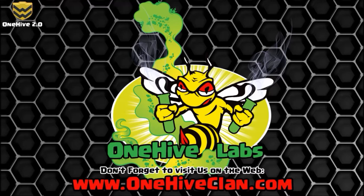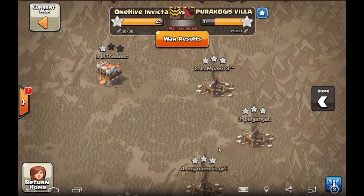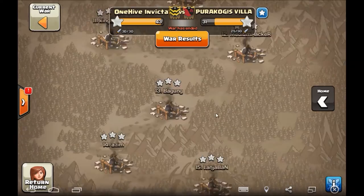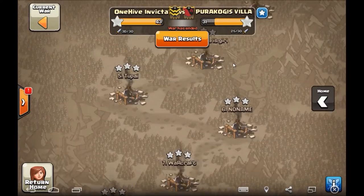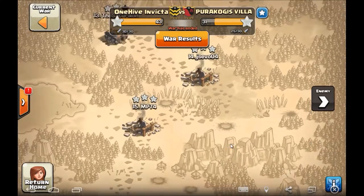What is going on guys, Wiser here bringing the recap of the last war for Invicta. It was a very small war. Invicta was off doing an interclan sort of thing that ended up not panning out. So this was a very small war with the guys that kind of got left out. They did a fantastic job against this level nine clan Perikogis Villa. 43-31 was the final score. Invicta did a really good job getting everything cleaned up except for that number one base. Take a look.